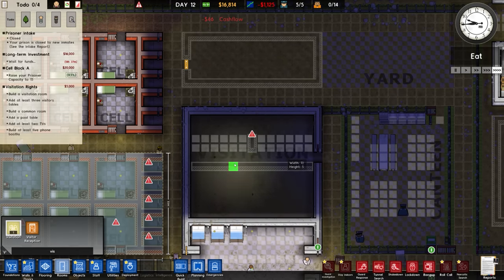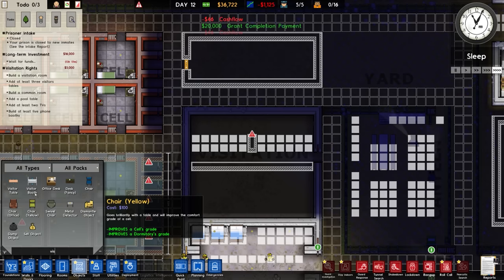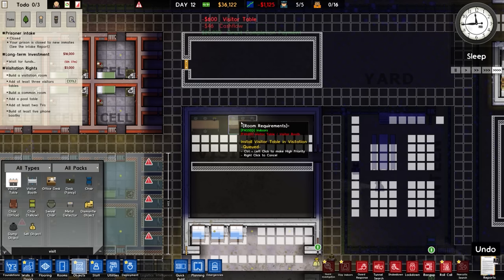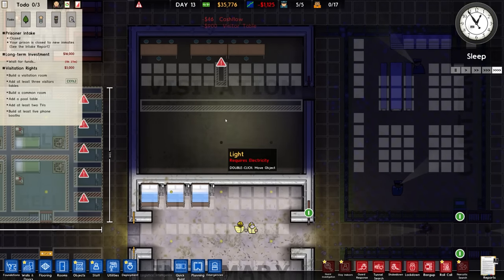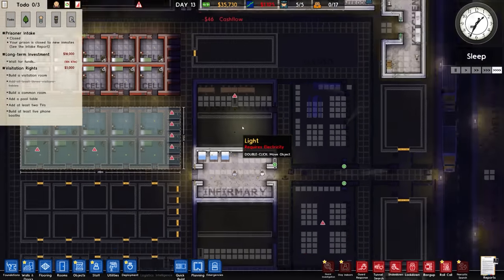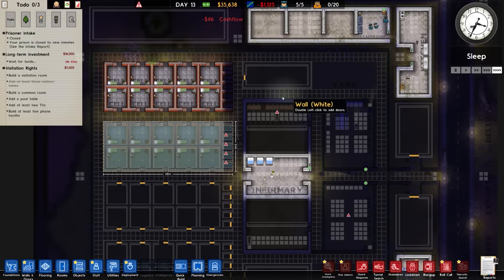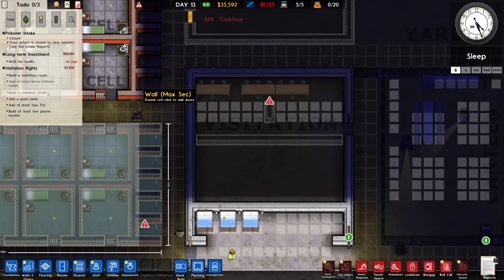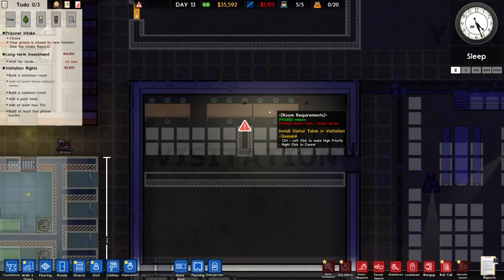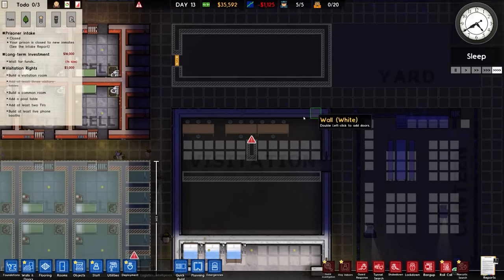Visitation - let's build that. It requires at least three visitor tables. Visitor table - one, two, three. I say shame because we're never going to use them again. Actually we might use one or two in here - one of these is going to be a chapel I think, and the other one might be a parole room. Have yet to decide fully. So that's going to be a visitor room. It does say slash visitor booth anywhere - but it doesn't matter. The visitor room definitely says visitor tables or visitor booths.